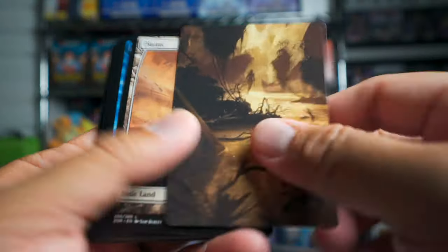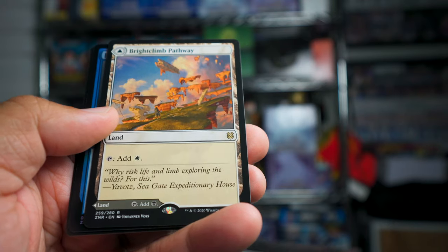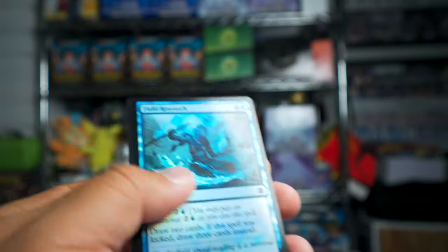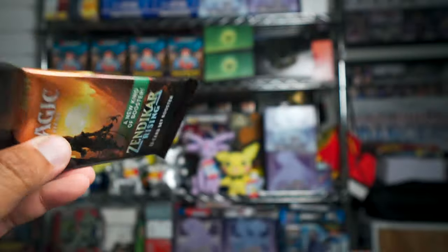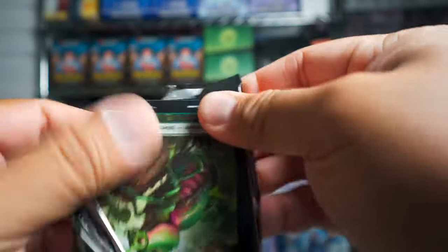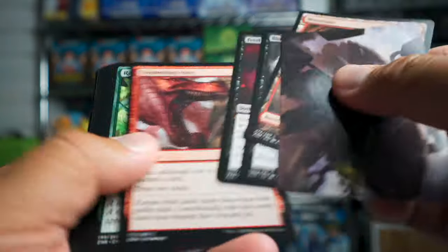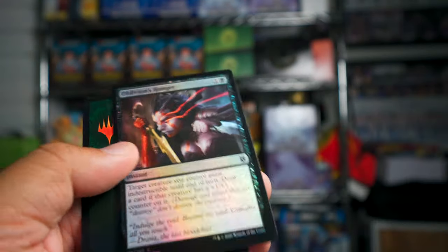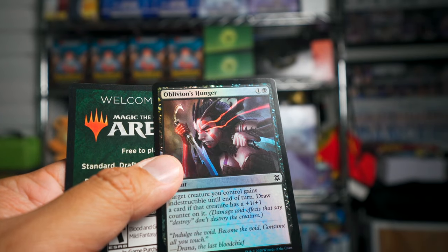Two rares in this pack — Archpriest of Iona and Confounding Conundrum — and then a common Ghastly Gloom Hunter. I'm going to take a good look at these cards after this opening. Brightclimb Pathway — another one of these dual lands where you can choose one or the other. And then a rare Master of Winds, with a really cool foil Oblivion's Hunger — red lines coming out of the side.